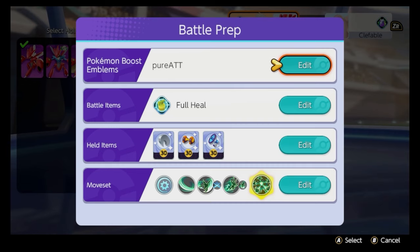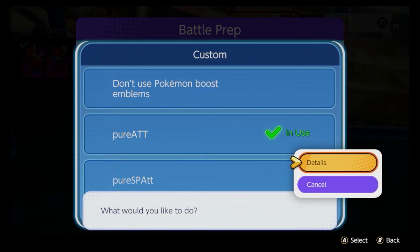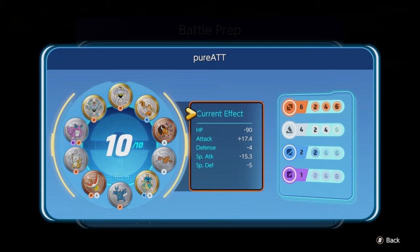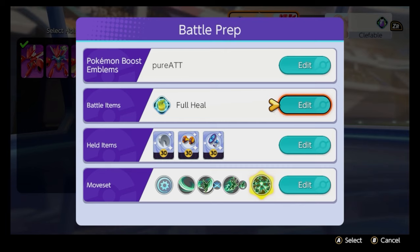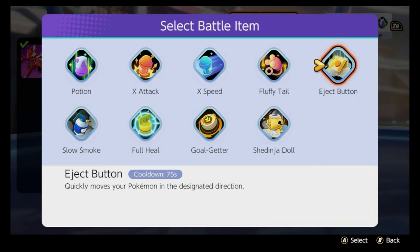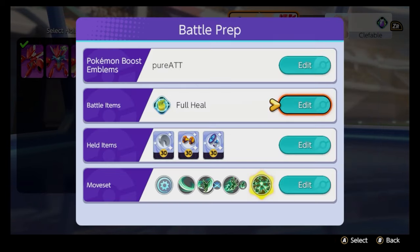The build with Scyther — let's have a look at it. Emblems are fairly straightforward: we use brown and white emblems. This isn't even optimized, but yeah, brown and white emblems. Your battle item is full heal, and I just don't think there's any negotiating it because you need to get your combos off. This is a high skill cap character. Your other alternative, if you're a rookie or want some training wheels, would be the eject button, but ultimately full heal is definitely the pick.